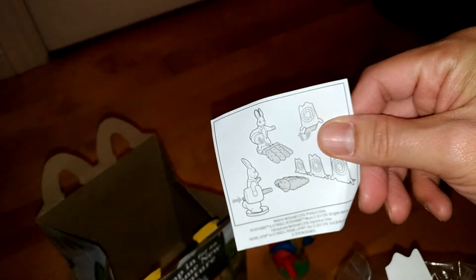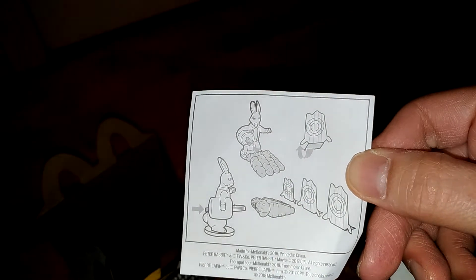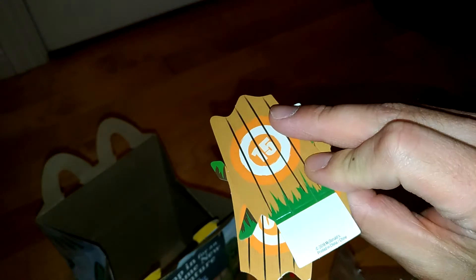Alright, so what we have is Peter Rabbit sitting on some sort of carrot launcher. There are instructions on how to do it. You just stick the carrot in there, and it looks like it has some targets that we have to hit. So maybe there are some targets — and there are. These are the targets.